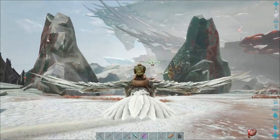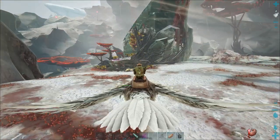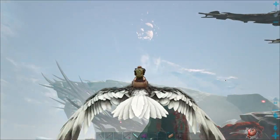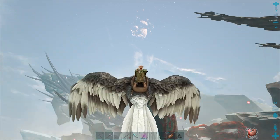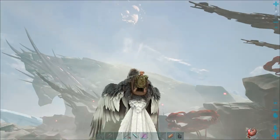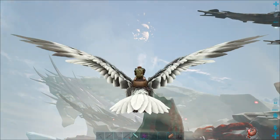Looking above us we can see the moon is blown up — it's in shards. That's why the Earth isn't spinning. There's still no explanation in-game as to why the moon was blown up, but it's a notable part of the Extinction lore.